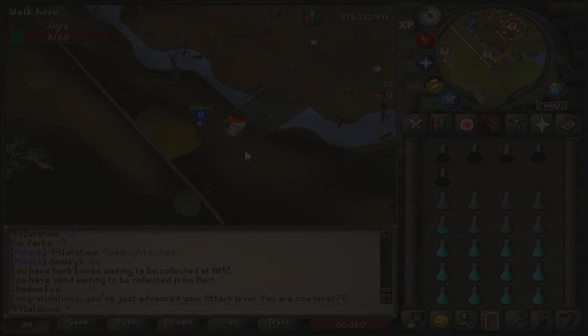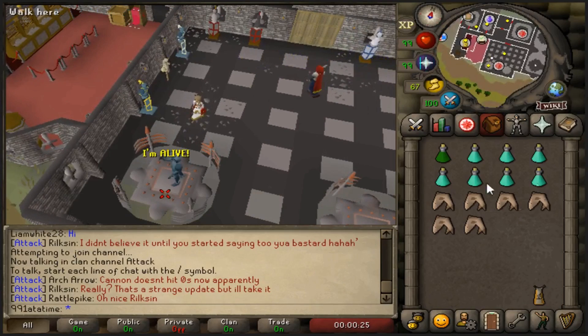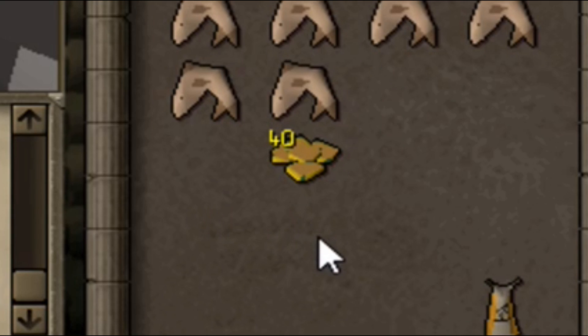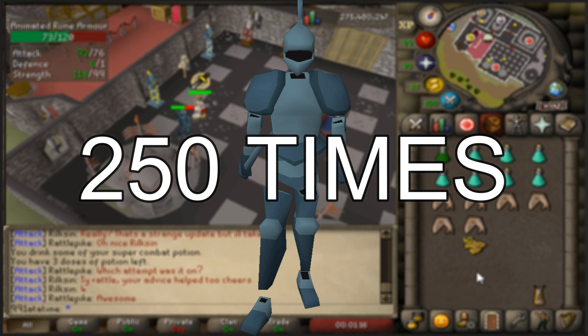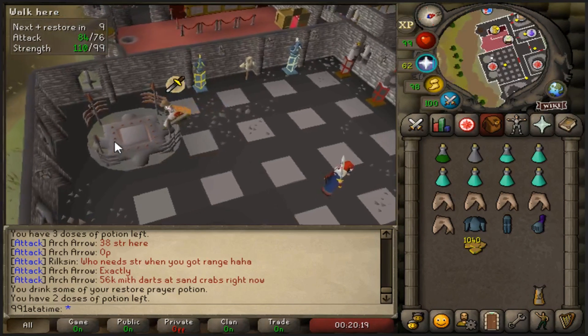Level 76 attack! Alright, it is time to start the grind of 10k warrior guild tokens - 40 tokens per kill, that's 250 times I have to kill this thing to get 10k tokens. Yay. Over 1,000 tokens, one-tenth of the way there.